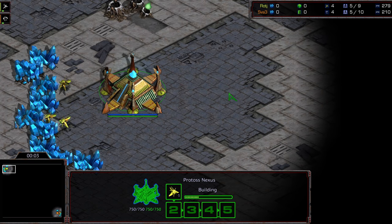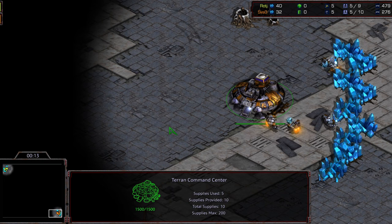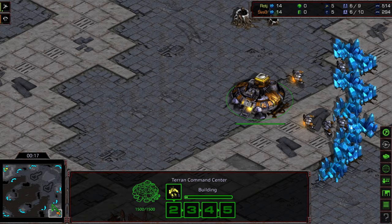Welcome to another cast on Diggity. This is going to be the opening group of Hasu League. Upper left hand corner we've got Raj starting as the yellow Protoss, bottom right hand corner we've got SVA starting as the orange Terran. This is going to be on Vader.